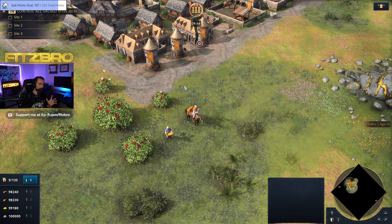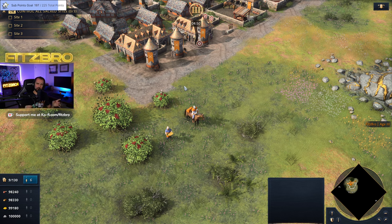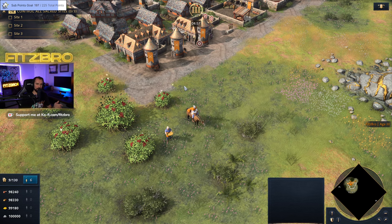Let's dig into this. Age of Empires 4 is a little bit asymmetric with its civ design, so you have to take everything with a grain of salt because each civ is going to have some special units. But in general, they fall into similar roles and you should be able to figure it out as you play the game.